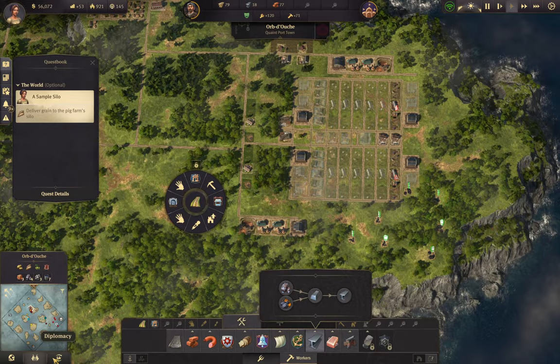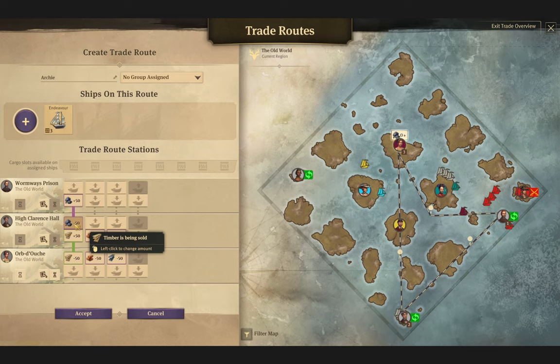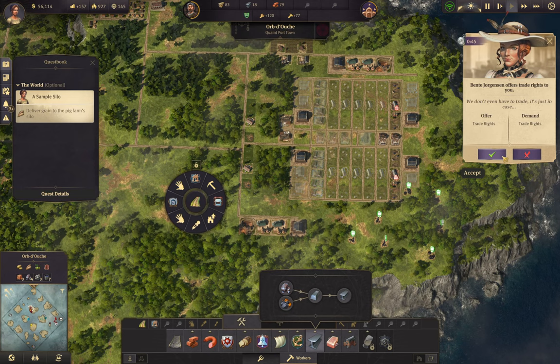First of all let's try this trade route - I don't need wood from you anymore, I'm making my own. You're not going to sell it - you're just gonna buy this now and bring it back home. Buy the coal, Eli - bring it home, start stockpiling - because we don't have coal on this island and we need to make steel pretty fast. So temporarily until we need it - we don't even have to trade, it's just in case.